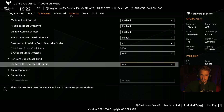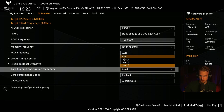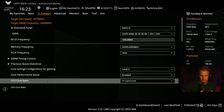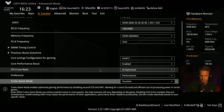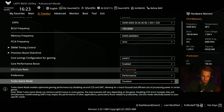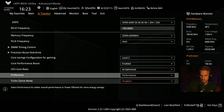Then I go back. I have the Core Tuning Configuration for gaming — I actually feel a lot of the difference with this. That is usually auto; for me it is Level 2. And Core Performance Boost — I also tried AI Optimized, just enabled it yesterday. With these changes I felt a big difference overall: Level 2, AI Optimized, Performance, and Turbo Game Mode disabled.